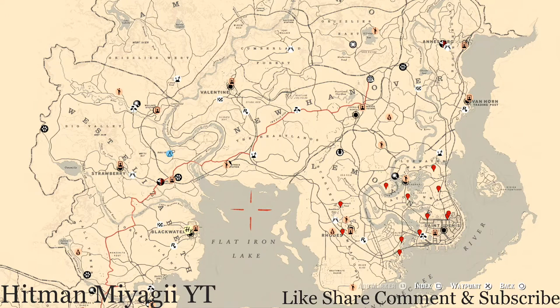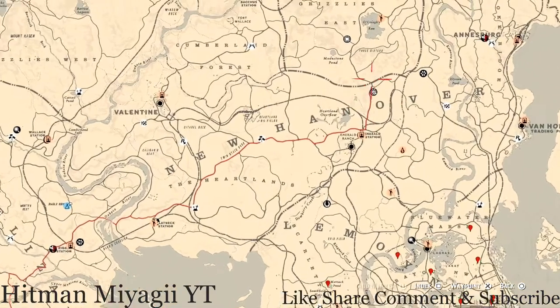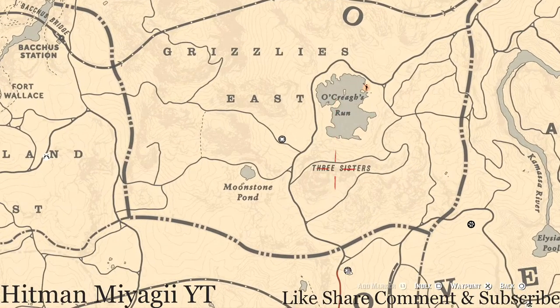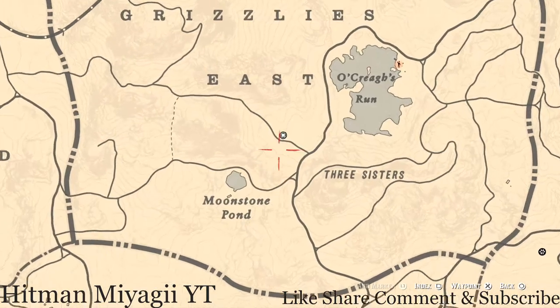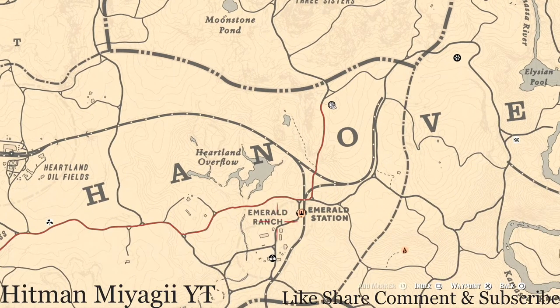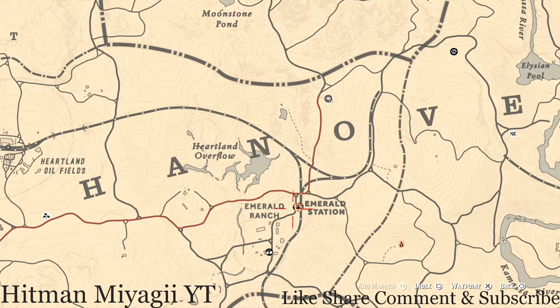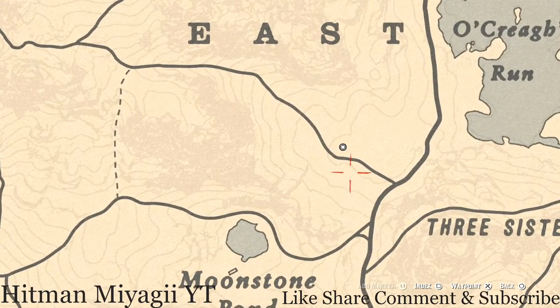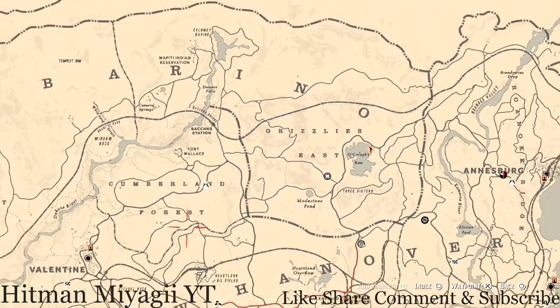First things first, let's get to Madame Nazar's location. Today Madame Nazar is right above my moonshine shack in Grizzlies East, near Oak Creek's Run, in the area of Three Sisters and Moonstone Pond. She will be here until 1 a.m. How I personally get to her is I simply run up from my moonshine shack. If you're not in the area, fast travel to Emerald Station, Emerald Ranch location, and run up from there. That's eastern standard time, New York time zone, east coast time zone.